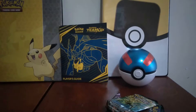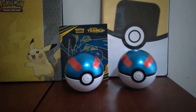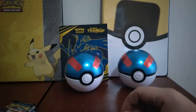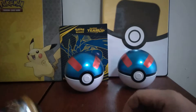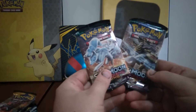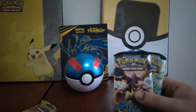There it is. There we go. There's both the tins. Now we've got two Steam Sieges. The only thing I like about these tins is that they really squash the booster packs. Oh, we've got two Sun and Moon base. Cool. We've got two Guardians Rising. So we're going to go from oldest to newest. So we'll start with Steam Siege. Gross.